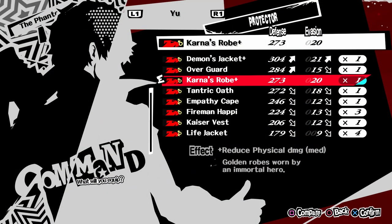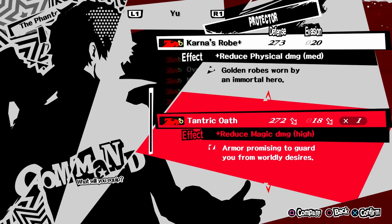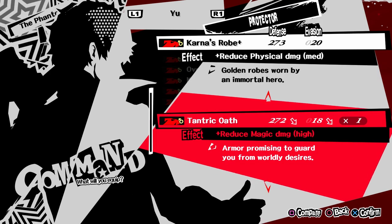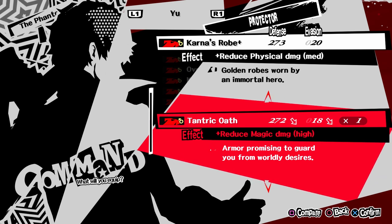From Desecrated Gear there is only one armor that is worth mentioning. It's called Carnage Robe Plus and it has a medium reduction against physical damage. If you compare it to Tantric Oath, you'll see that they're very similar. I usually give Tantric Oath to the main character because having physical immunity is very easy, but on other characters I prefer Carnage Robe Plus.